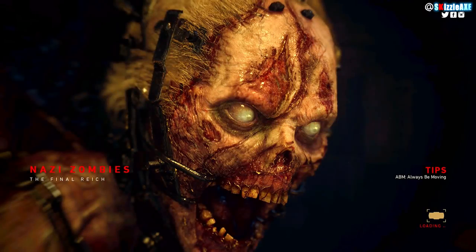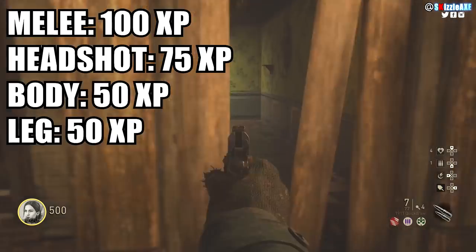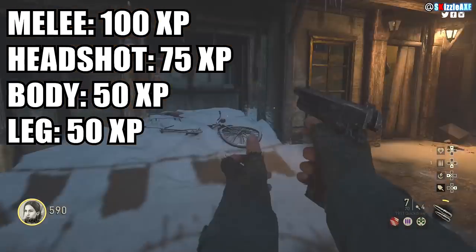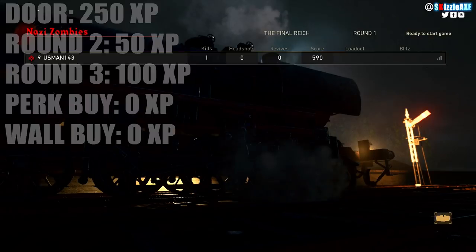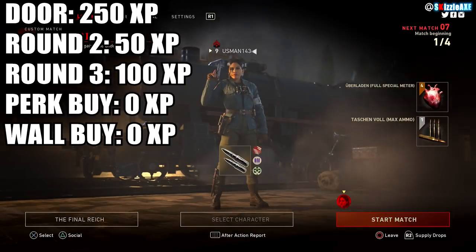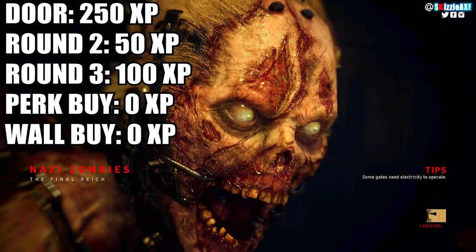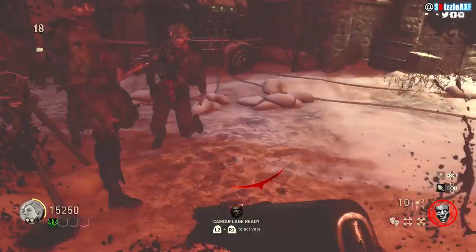If you body shot a zombie you get 50 XP, and if you leg shot a zombie you also get 50 XP - I actually tested that. If you open a door you get 250 XP, and if you buy a gun you get 0 XP. In terms of round bonus points for ending a round, that's a little bit different.